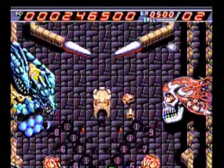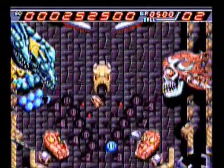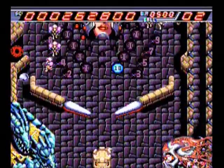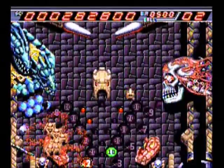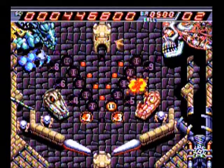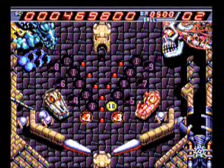You'll also have barriers that are activated on the lowest level by destroying the spider skeleton targets by the bumpers, and also hitting the castle target which will activate the center barrier, which will prevent the ball from falling to the bottom of the screen.